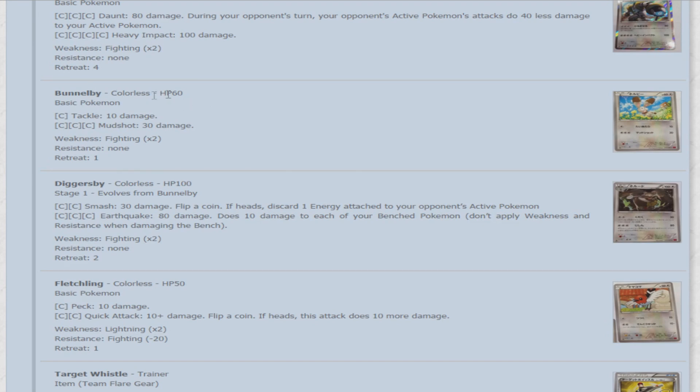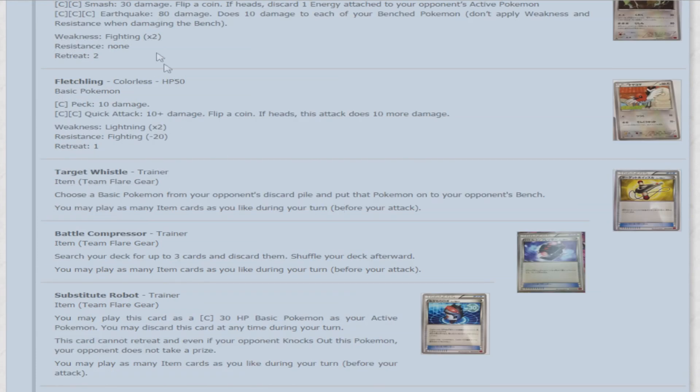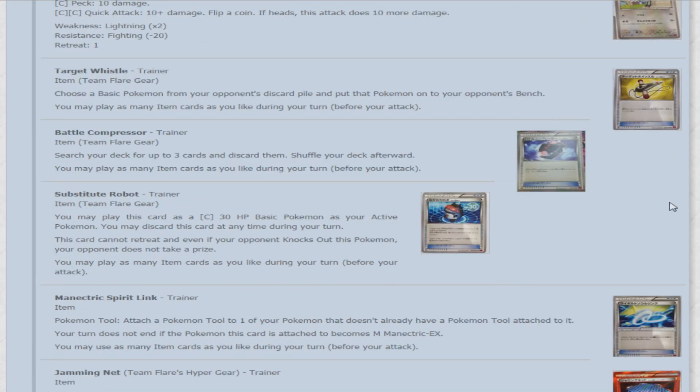Drilbur — Colorless Pokemon, 60 HP. For one colorless, Tackle does 10 damage, and Mud Shot does 30 for three colorless. Then Excadrill — 100 HP. For two colorless, Smash does 30 damage — flip a coin, if heads discard one energy from your opponent's active Pokemon. For three colorless, Earthquake does 80 damage but does 10 damage to each of your benched Pokemon. And Fletchling — Colorless Pokemon, 50 HP — the last Pokemon in the set for Phantom Gate. For colorless energy, Peck for 10 damage. For double colorless, Quick Attack does 10 damage — flip a coin, if heads 10 more. Now moving on to some very cool trainer cards.